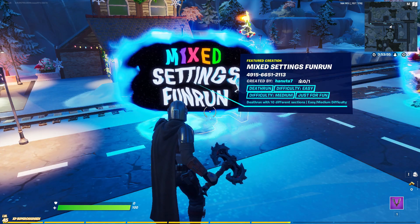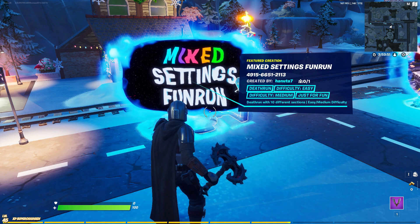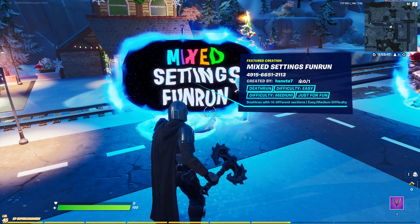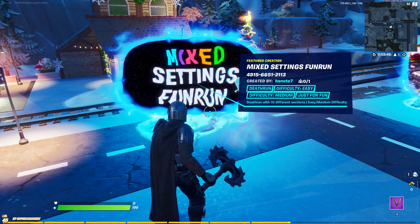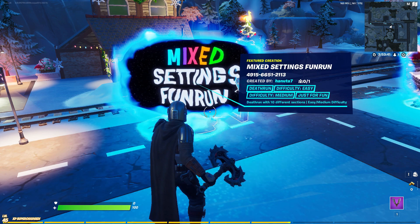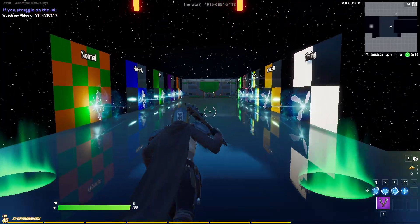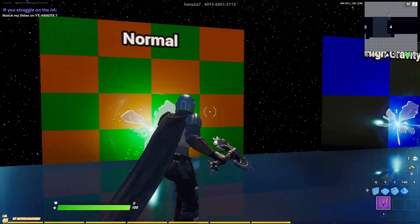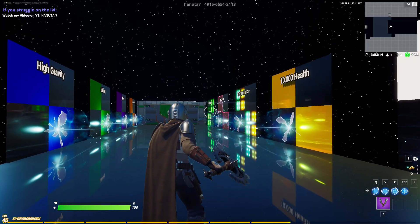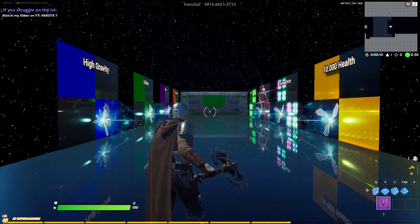Hi everyone, welcome back to a new video. In this video we are going to discuss how you can complete the mixed settings fun run. It's quite an easy to medium difficulty death run — it's not hard, everyone should be able to complete it. It's a death run with a few levels you have to complete to get to the end of the map. To complete this map and unlock the vault you need to complete every single level, get to every single one, unlock the last green one, and then the vault will open and you complete the map.